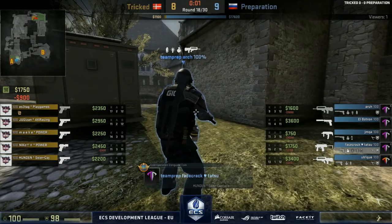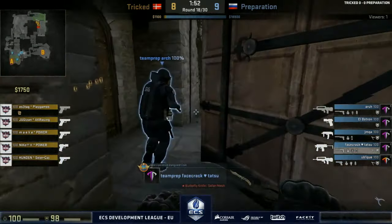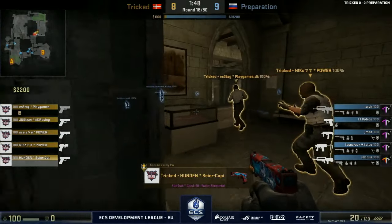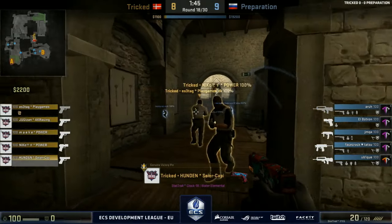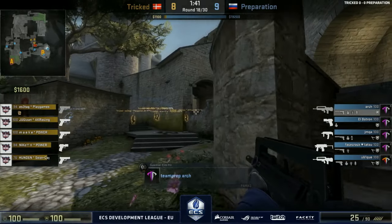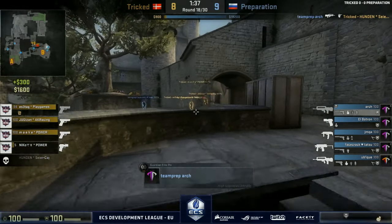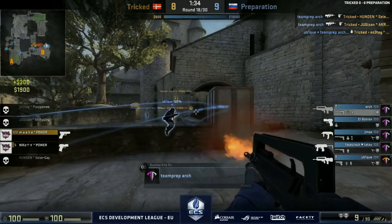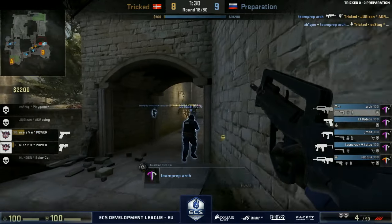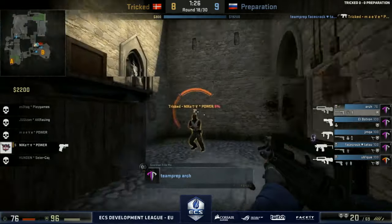Tricked — what do they do? Okay, full save — one P250. We'll expect them to just run and gun and then promptly die. Death is assured — it'll be a swift, painless death, as we've seen on multiple Cobblestones. Maybe death is assured — quick and painless. Preparation, have mercy — be merciful.